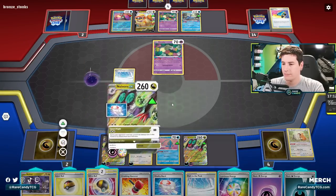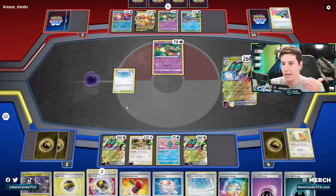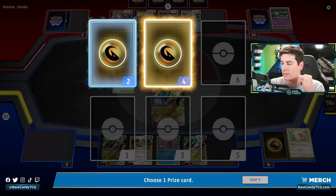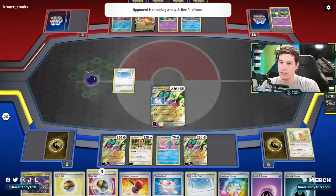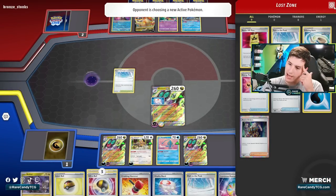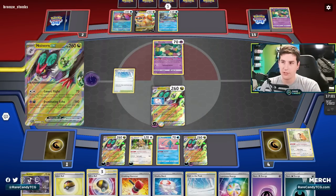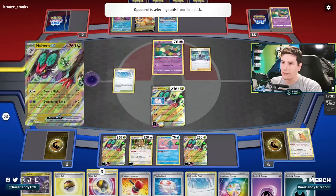Just take the knockout on Comfey — I think that's checkmate. I think they got rid of their Echoing Horn. The only other way I think they could have won this one — yeah, they did get rid of Horn. Had they been able to Echoing Horn out like Bidoof and use Hawlucha to ping the Manaphy, that could have won them the game too. But at this point, I don't really see any outs for them.